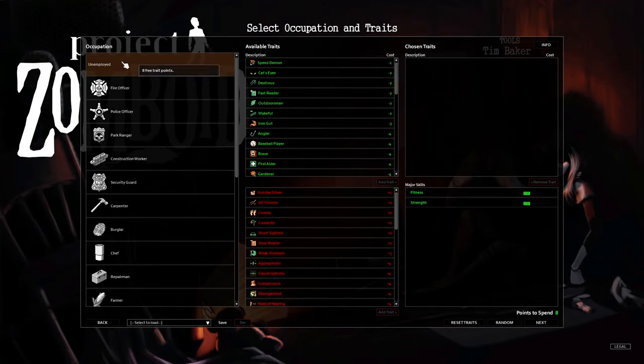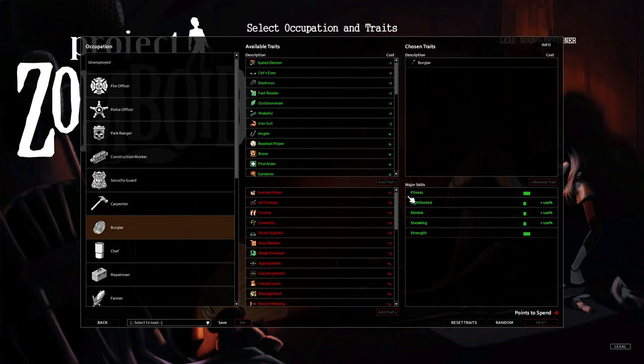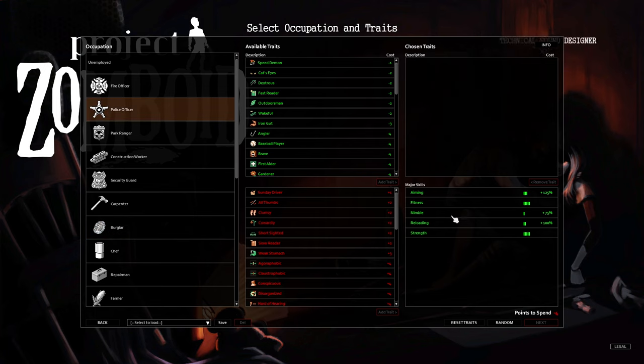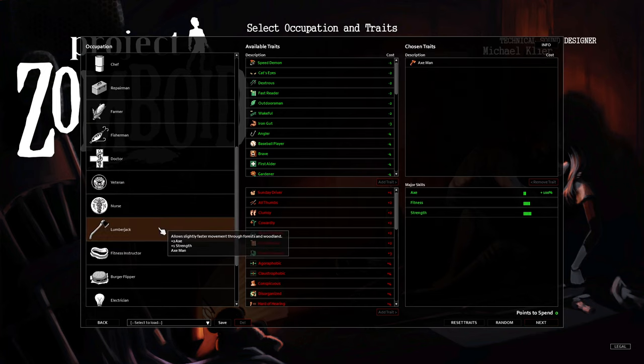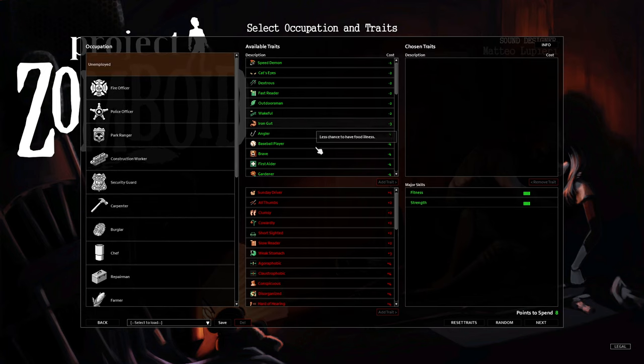First things first, we're going to go over the occupation being unemployed. This will give you 8 extra points. I do recommend you can obviously get yourself any job that you would like, but some of the best jobs I recommend are burglar — this gives you really good light-footed, nimble, sneaking, strength, and fitness — and another job would be police officer, which is really good with weapons. Another one would be lumberjack. But for the sake of the first build, let's go over just being unemployed.